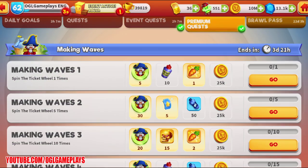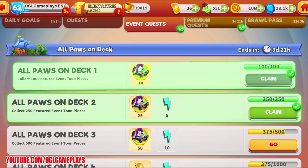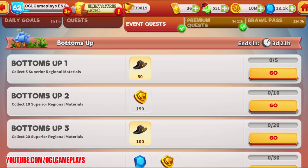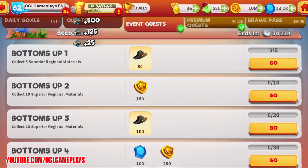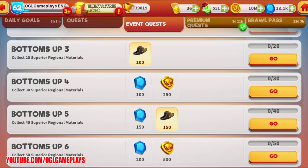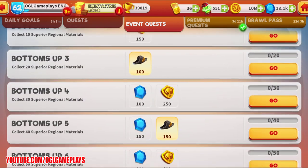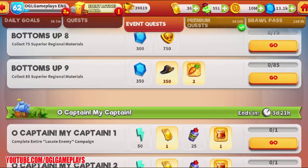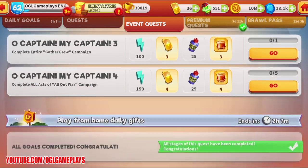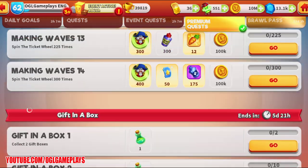Let's check the event quests: collect feature event toons, collect five superior regional materials — don't forget Sunday and Monday are coming so we can get 42 superior regional materials — and complete the entire Locate Enemy campaign. We also have a loyalty token reward.